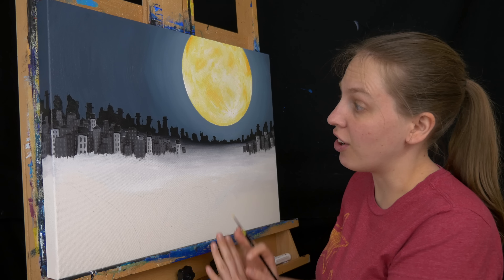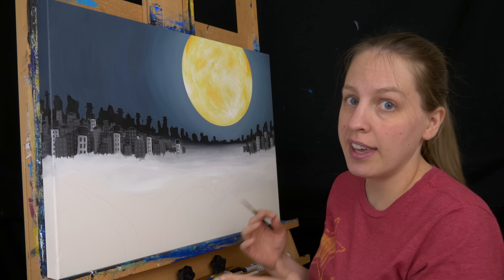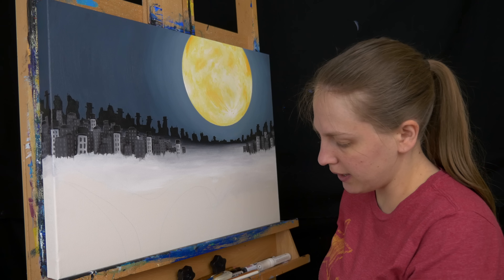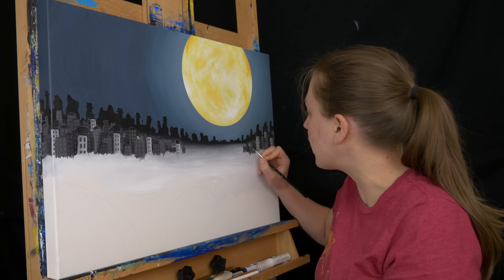The cityscape is done and I've done all my windows — everything in gray. A couple of these windows have lights on, so I'm just taking some of my moon colors and I'm going to add them to a couple of these windows.